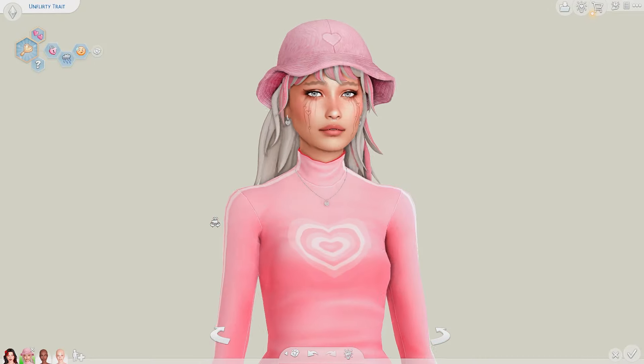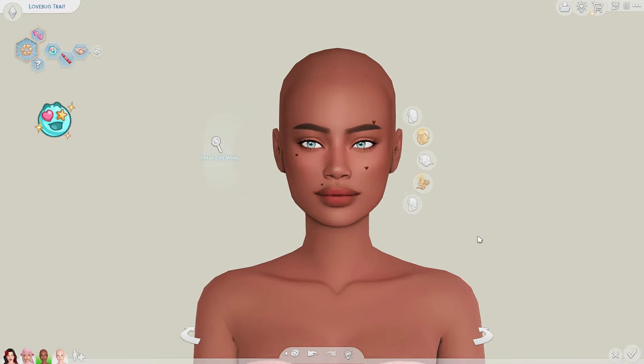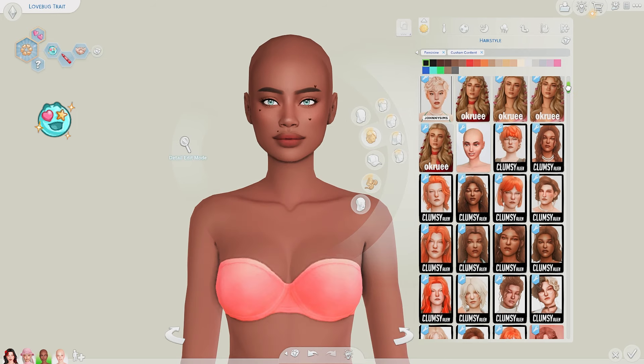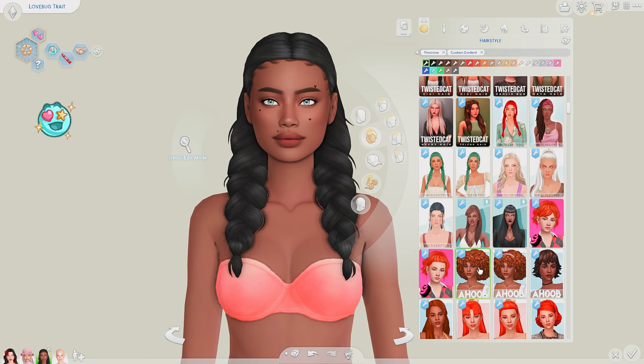She definitely looks like she's been through some stuff and she just doesn't really want to be here anymore, and that's fair enough. So I guess we'll just be moving on to again a complete opposite — our Love Bug Sim. I'm really excited for her because I have a relatively clear vision of what I want to do with her. She's just going to be really cutesy and colorful and fun. One of the obstacles is that I don't really know what to do about the hair — I have no idea to be honest.